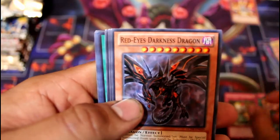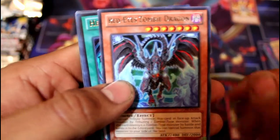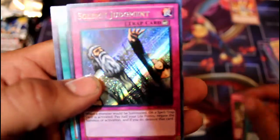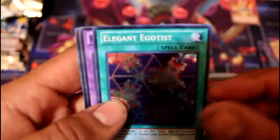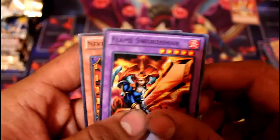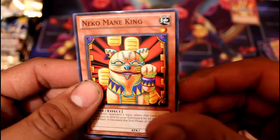It's like these packs are trying to tell me something — that I'm not going to get Raigeki. Treacherous Trap Hole, Red-Eyes Darkness Dragon, Spell Reproduction, Red-Eyes Zombie Dragon, Heavy Storm, Solemn Judgment — too bad it's banned, but okay — Elegant Egotist, looks like I can actually build the Harpy deck, Flame Swordsman, and Niko Main King.